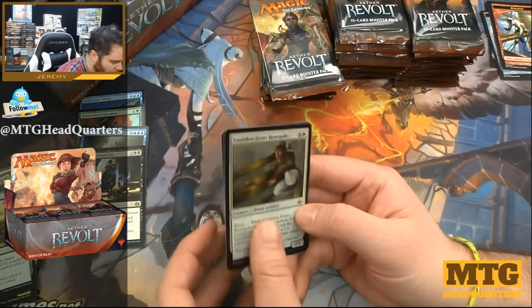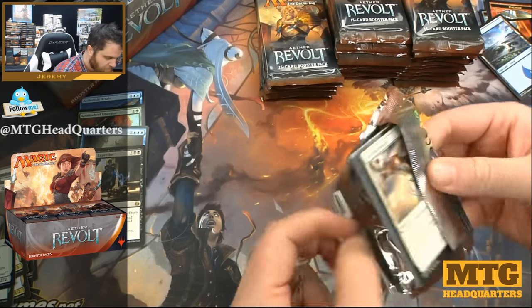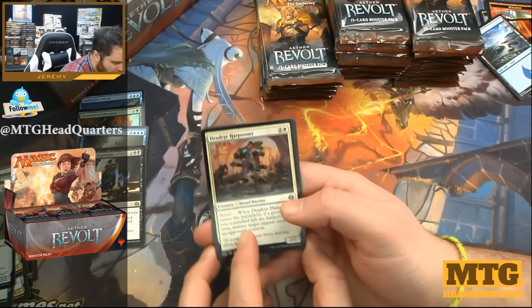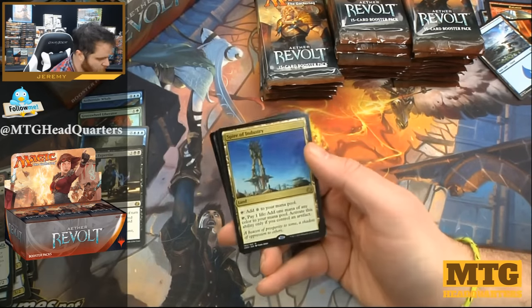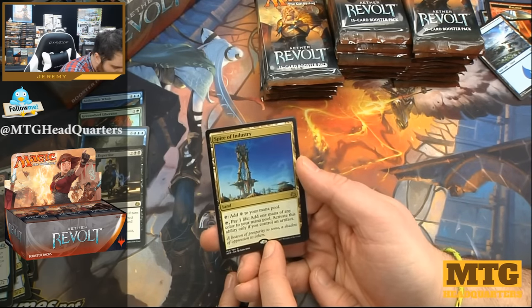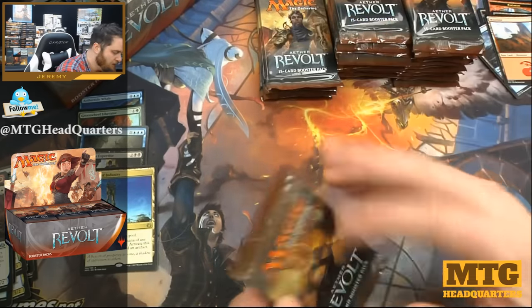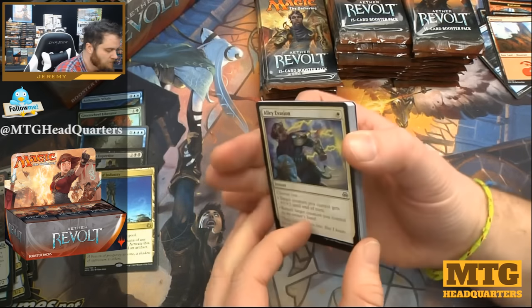We have a Countless Gear Renegade foil. I think the art in this set is amazing and the pack colors they chose — I think they did a great job with it. Deadeye Harpooner, Reckless Racer, Efficient Construction, and we have Spire of Industry — tap for a colorless mana or waste mana, and you can pay one life and tap to add one mana of any color to your mana pool. Activate this ability only if you control an artifact. There are better cards that do this in many formats, but in limited — not terrible as a fixer, not great but not terrible.